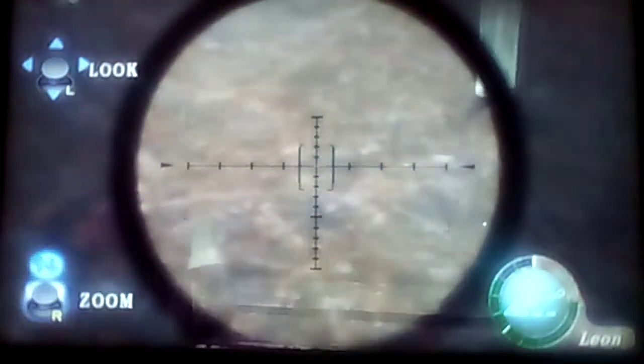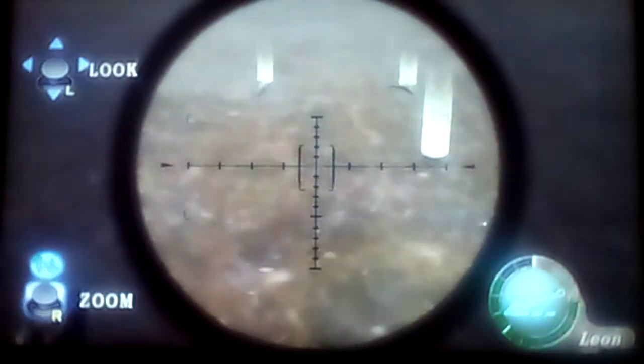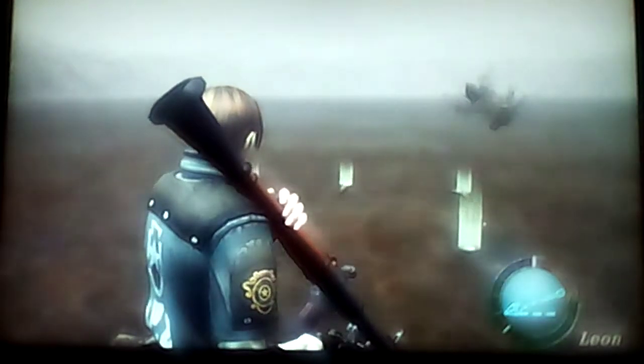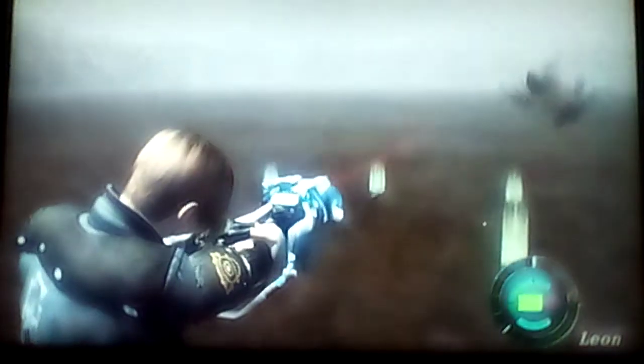So I proceeded to do it. I kept proceeding to do it. And I did it a fourth time to see what it would do. No Del Lago. So I proceeded to do it a fifth time. He still didn't show up, because it's a rocket launcher. Then I used something more powerful than a rocket launcher and shot it. That made me jump. Still.